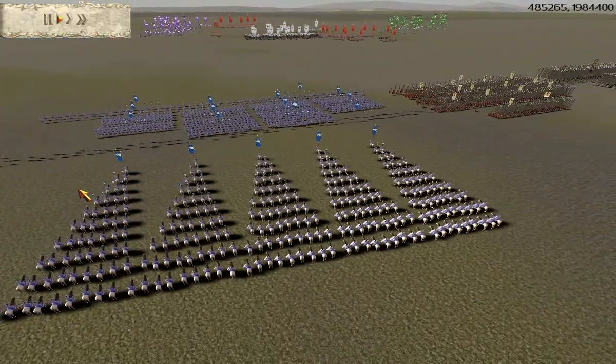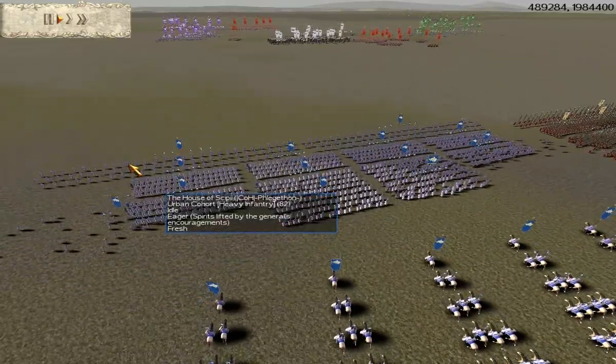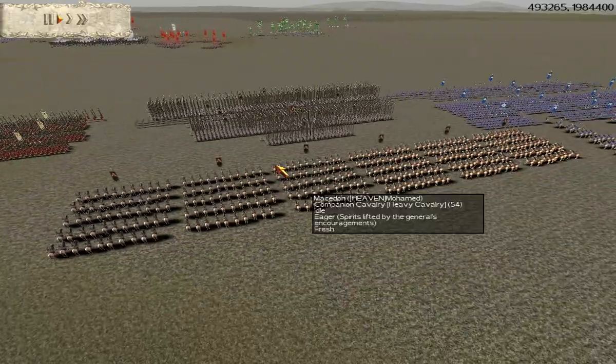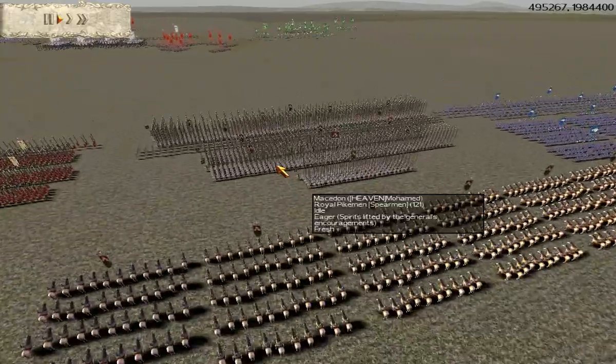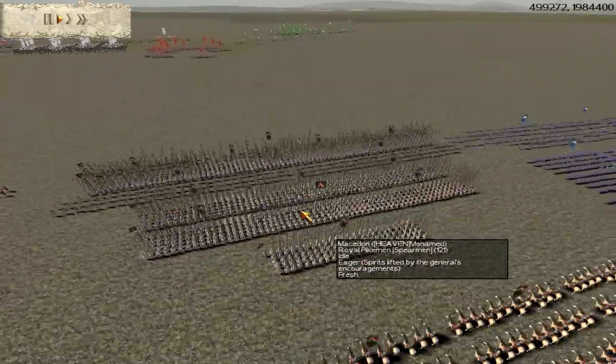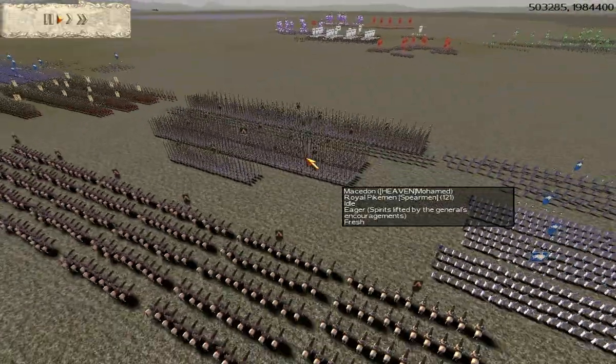Let's have a look at Flegg's forces. We have five units of Praetorian Cav, two archer auxilia, and the rest are urban cohorts. Then we have Moe's forces - six companion cavalry, two Cretan archers, and the rest are royal pikemen, all nicely lined up and linked. So he should be good at holding.